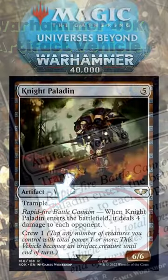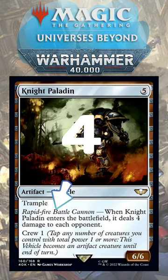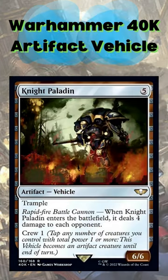The Rapid Fire Battle Cannon ability is an ETB trigger that deals 4 damage to each opponent. I already envision this artifact in any Goblin Commander or Aggro deck looking to deal damage as fast as possible.